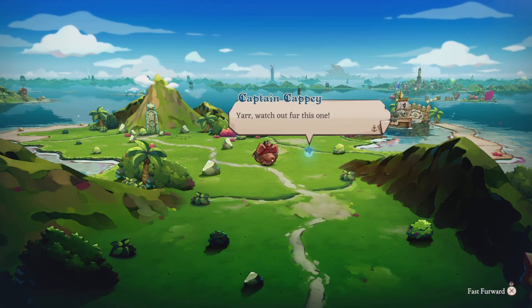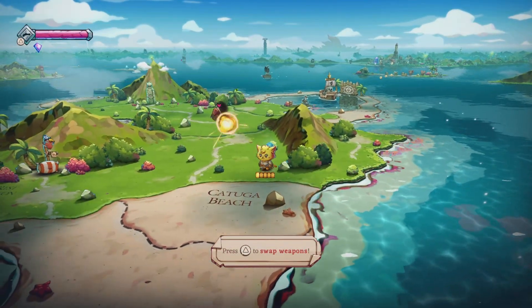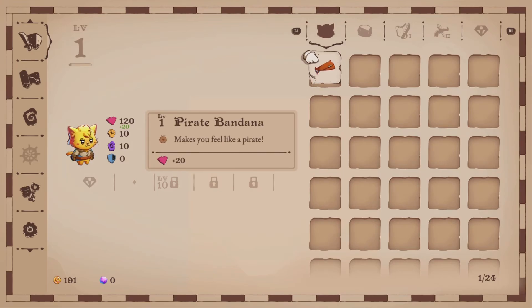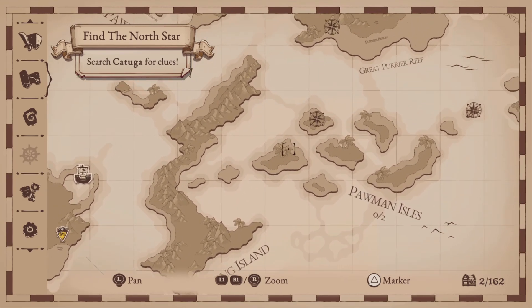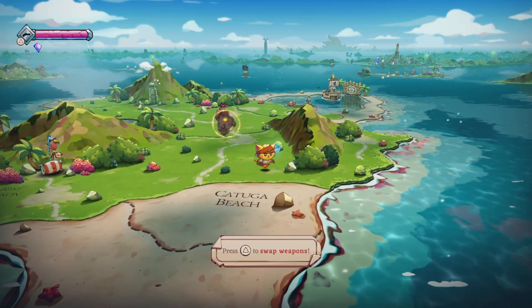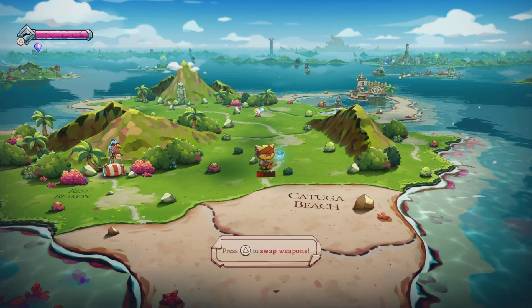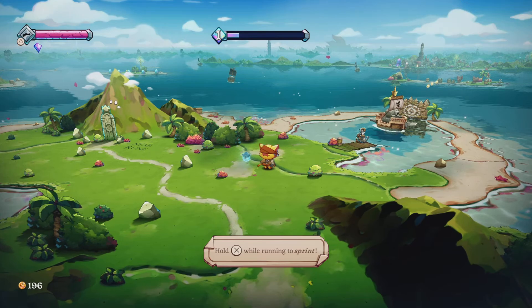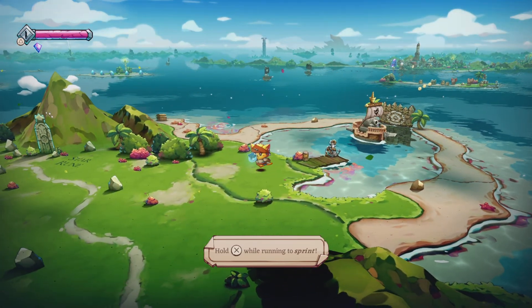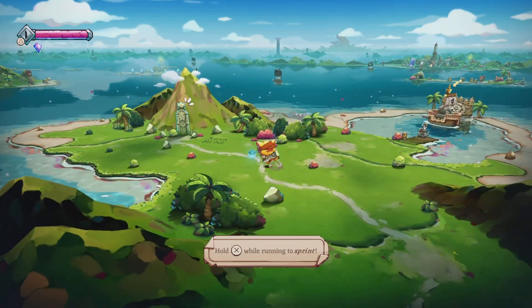Press triangle to swap weapons and blast from afar — the gun has range. Let's equip it. First thing is the equipment. This game has a map — holy cow, this is going to be a big one. Hold X while running to sprint — nice. In the other games, there was a dodge roll or something. But now it's nice to have a sprint button.